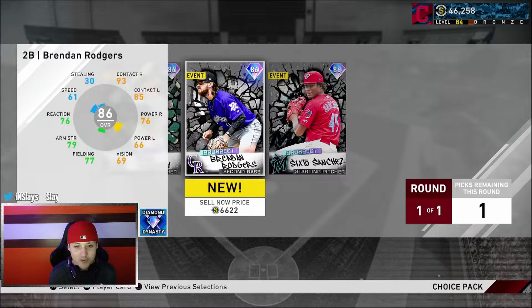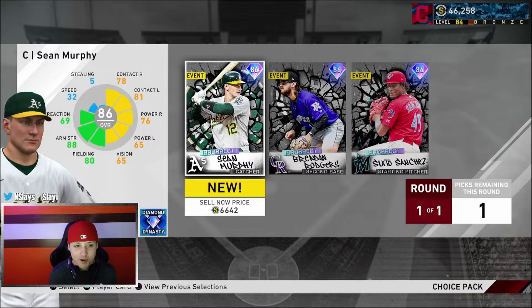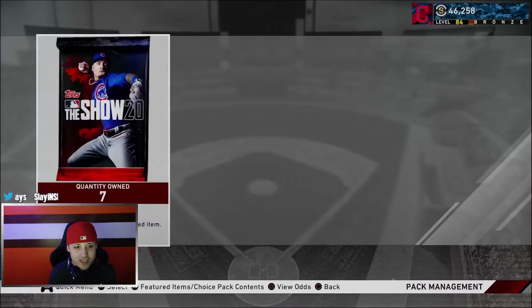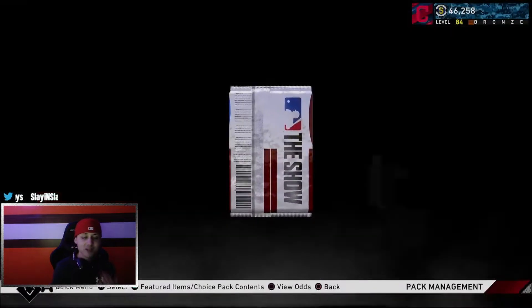Set three high overalls - 86s. We got the low overalls. These guys aren't really going for much, but I think we'll take Sean Murphy here. We don't really need anybody else, so that's fine.